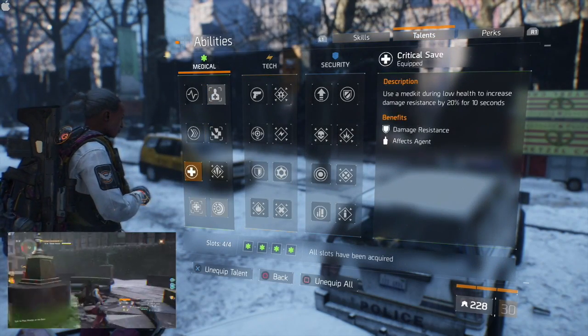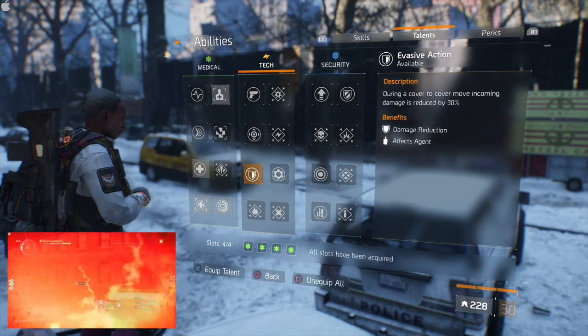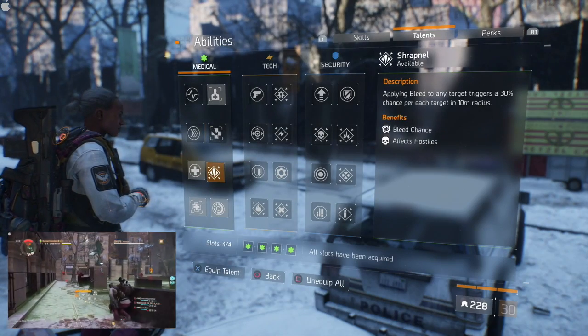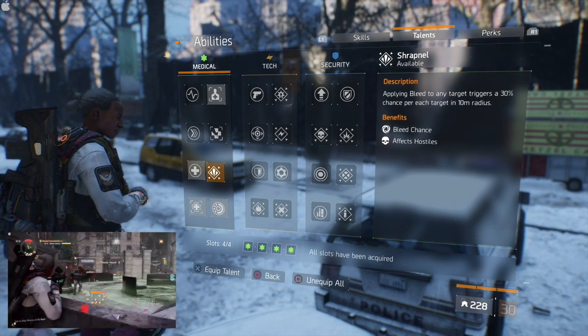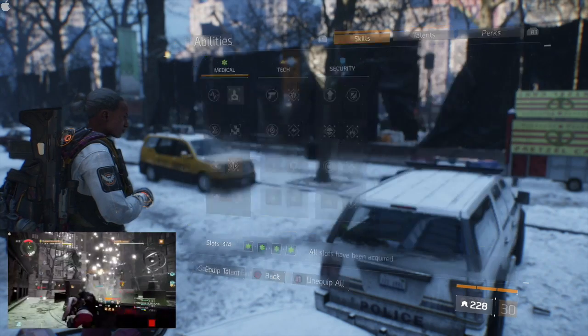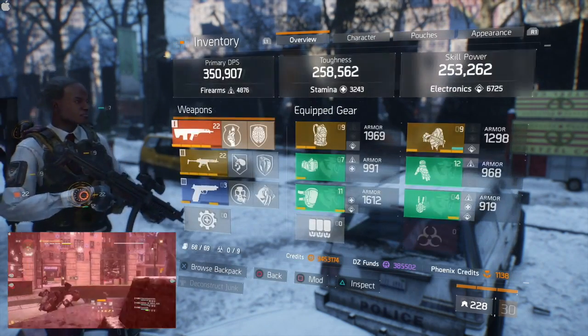That's the build in a nutshell. Onto the talents: right now I have Triage, Critical Save, Combat Medic, and Strike Back. In patch 1.6.1 we will be able to add Shrapnel, which will cause targets around you to bleed from Predator's bleed — and not just from grenades or negative status effects.